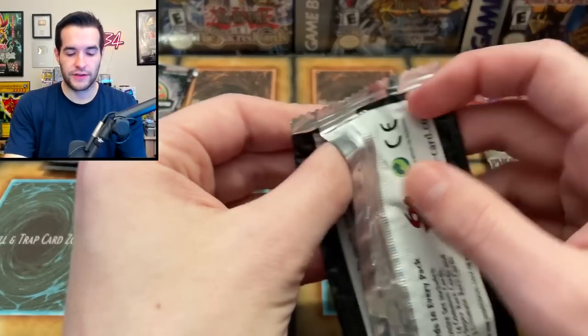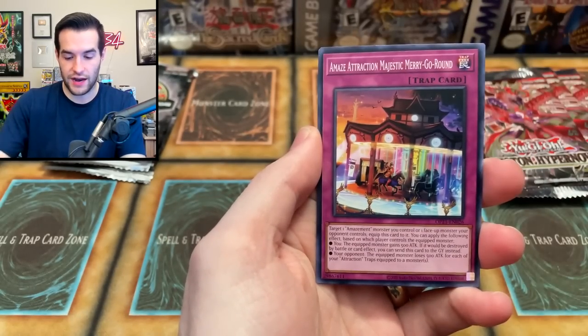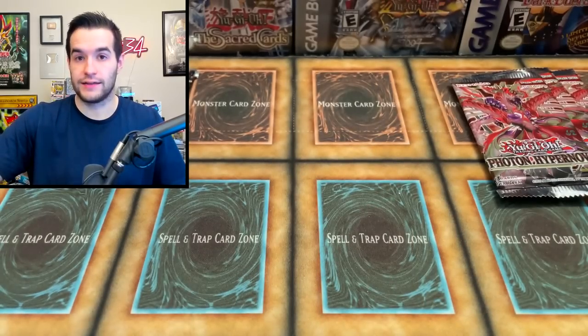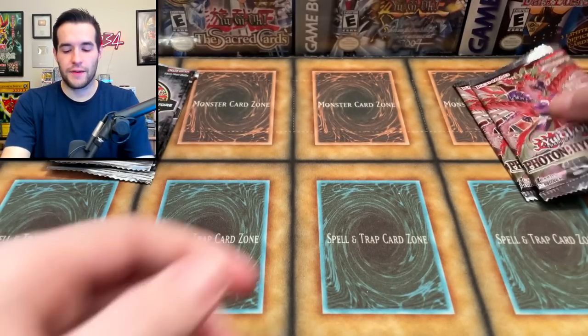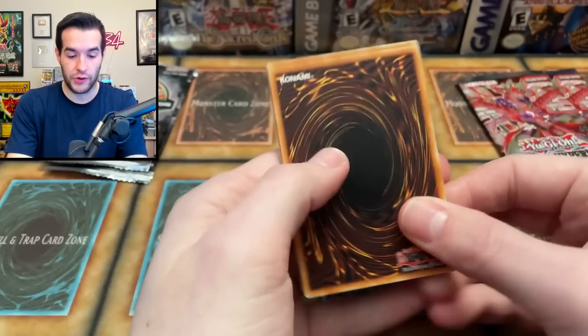Three packs left. OTS, you need the Fenrir to bring him back. We've got Abyss Actor, we've got Amaze Attraction, and Tabari again — okay, not good to see the doubles here. Photon Hypernova, you have three packs, only two for OTS-21, so it is very grim. But theoretically there could be two ultis in there.